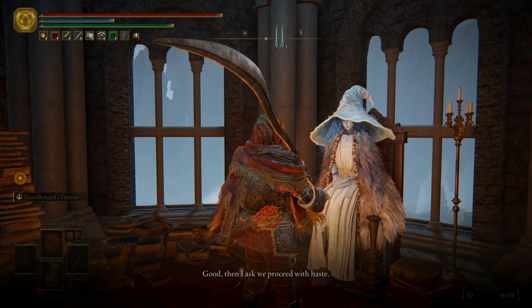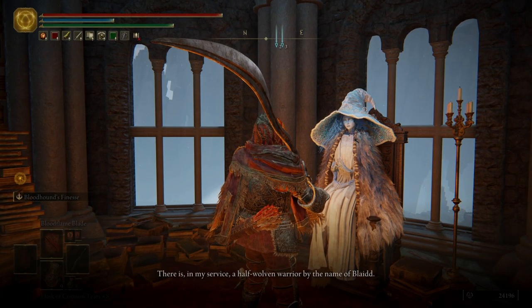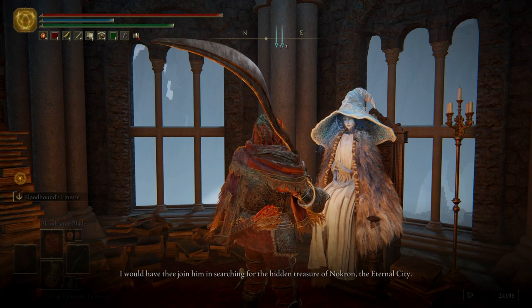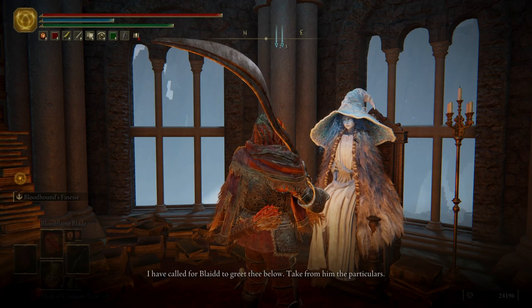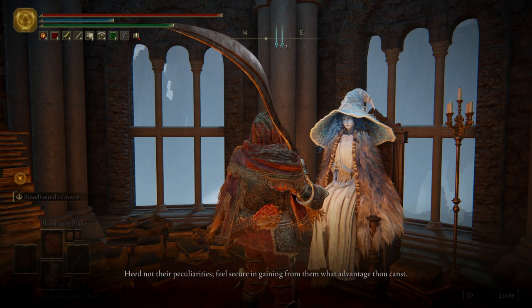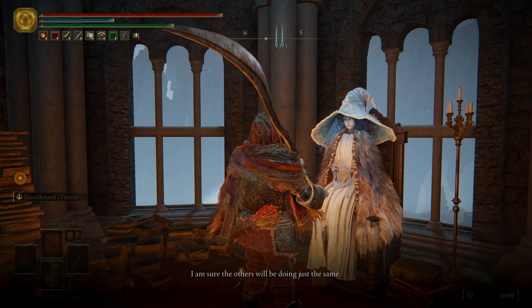Then I ask we proceed with haste. There is, in my service, a half-woven warrior by the name of Blaidd. I would have thee join him in searching for the hidden treasure of Nokron, the eternal city. I have called for Blaidd to greet thee below — take from him the particulars. And there wilt thou find Iji, my war counselor, and Seluvis, preceptor in the sorceress arts also. Heed not their peculiarities. Feel secure in gaining from them what advantage thou canst. I am sure the others will be doing just the same.